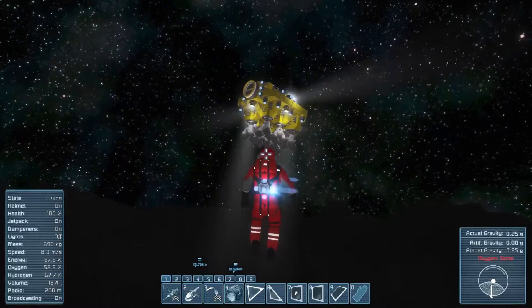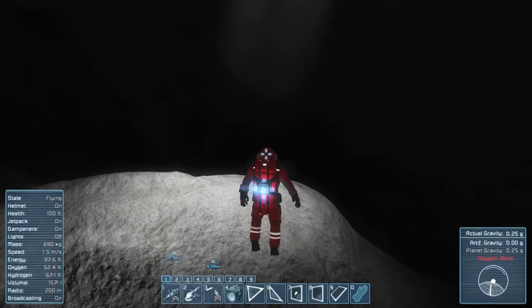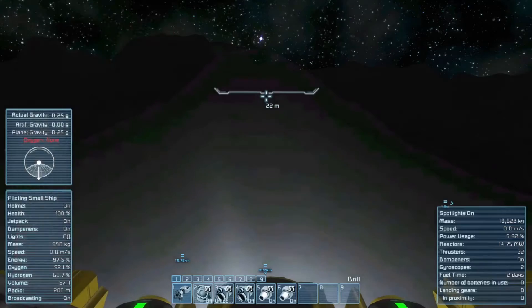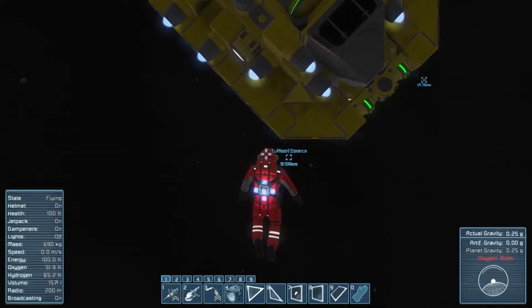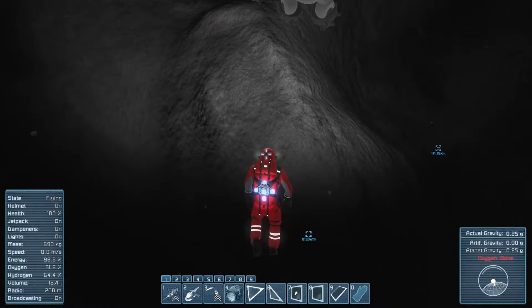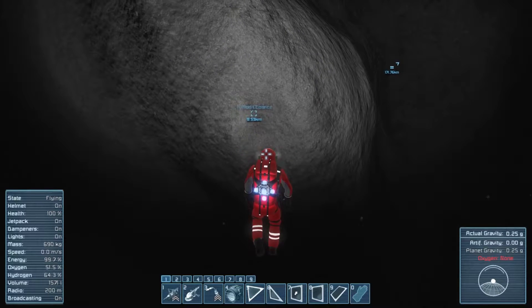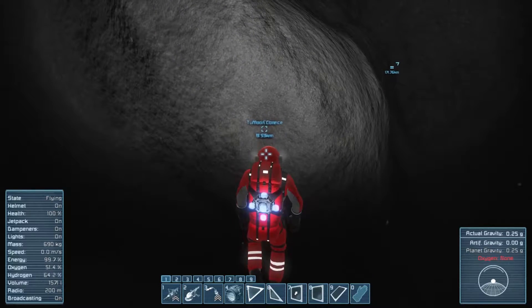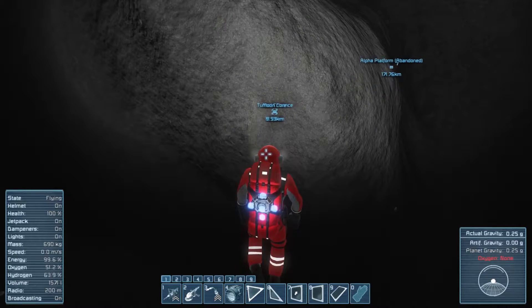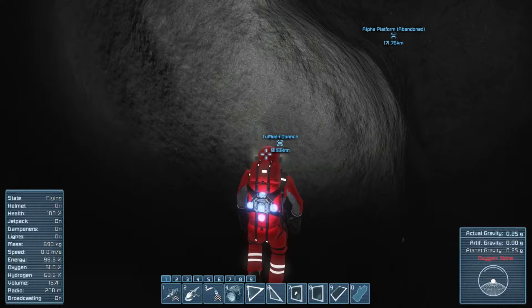I had to fit some extra spotlights here because it is very dark — that's pitch black. What I did was I put a GPS beacon — you can see them kind of overlapping there — at the entrance to the tunnel so that I could basically get my straight shot to the core.